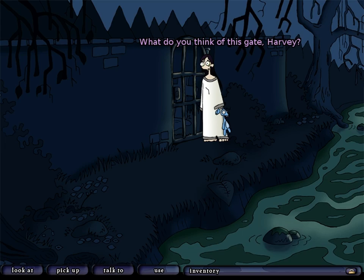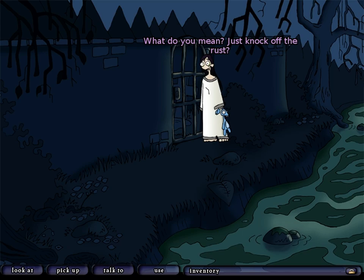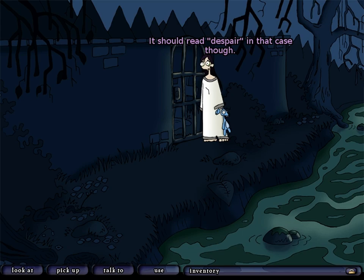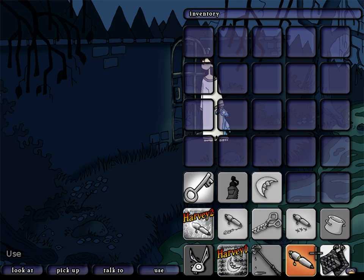Harvey, what do you think we should do? What do you think of this gate? Our specialty! Is it really? I don't think it is. Just knock off the rust? Yep, that's exactly what I was suggesting — well, actually I was suggesting you just smash the gate open. But looks like that's not happening. This definitely lacks one of those push or pull signs. It should read 'despair' in that case.